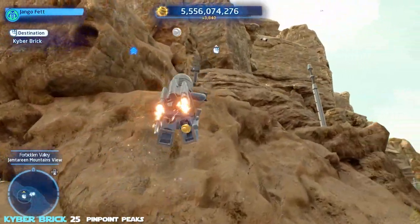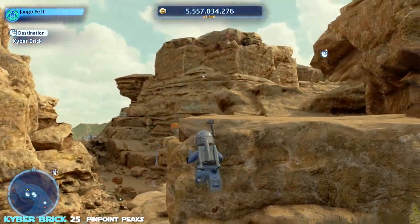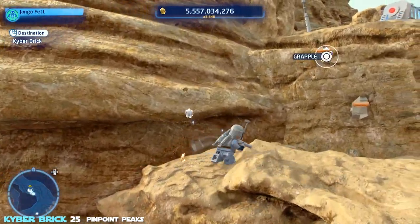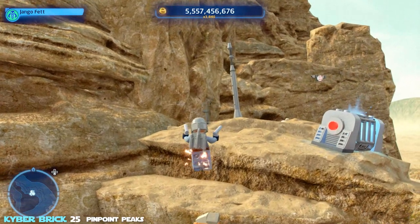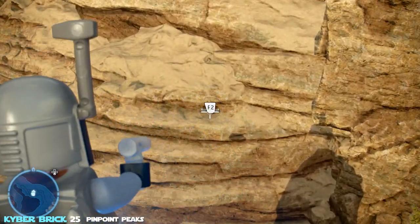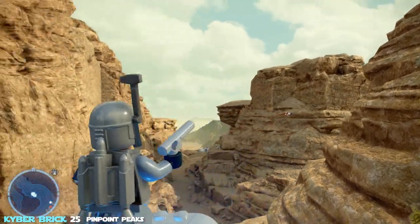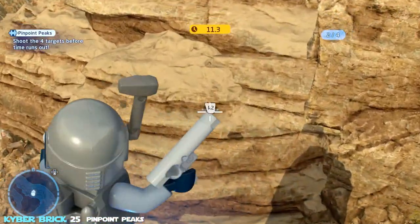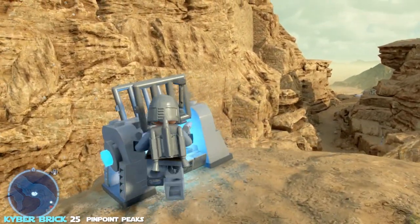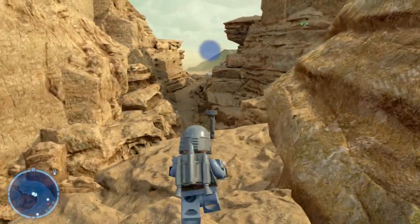Next kyber brick is 'Pinpoint Peaks' — four targets to find. Getting up here is half the challenge; look for the handhelds below the crate at the top and grapple up. The four targets are: one behind and to the left, one below right in front, one above right in front, and one on the far right. Target the far right one first since it's the most likely to be missed. Move without aiming, get pointed generally at the target, then hit the trigger to aim down sight and it'll lock on.